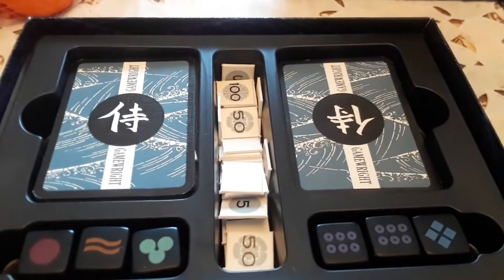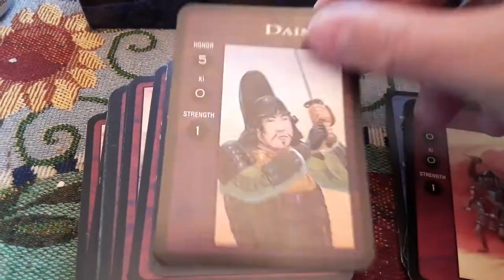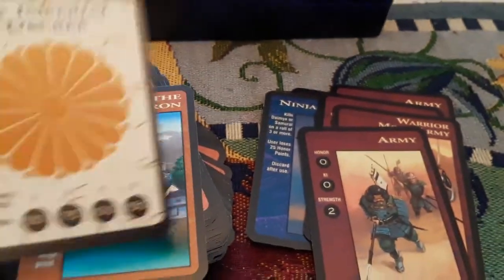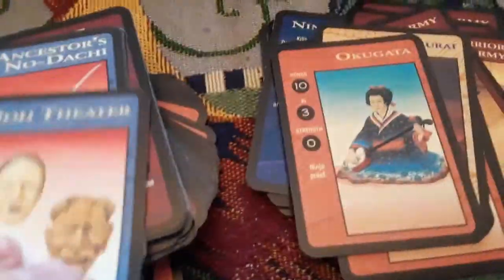Now let's look at the cards. We have gunpowder weapons, different dynamos with different images, armies, ninja assassins. Some cards have the same images. There's a 'by imperial decree' special card, and a 'castle of the herring family' card. The different cards have different abilities, which are explained in the rule book.